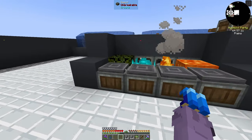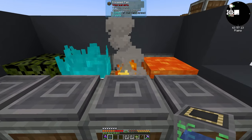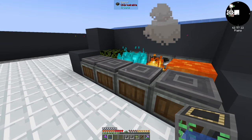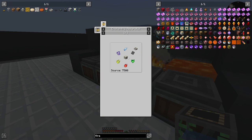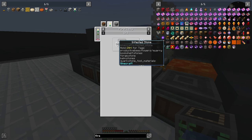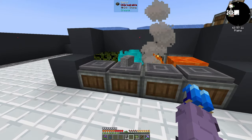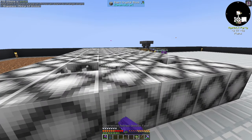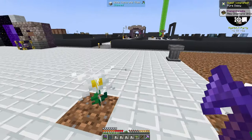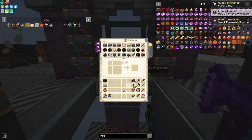One thing I meant to set up last episode — which I forgot — is our fans. We had these before; I've made them a lot more compact. We just have the water smoker, the haunter, and the furnace, and these will provide everything we need. Today we need living rock, which you get from infested stone. The way to get infested stone is by haunting actual stone. So we grab some stone, place it there, and that'll give us infested stone. Now our inert crystals are done — we have nine stacks. That should last a very long time.